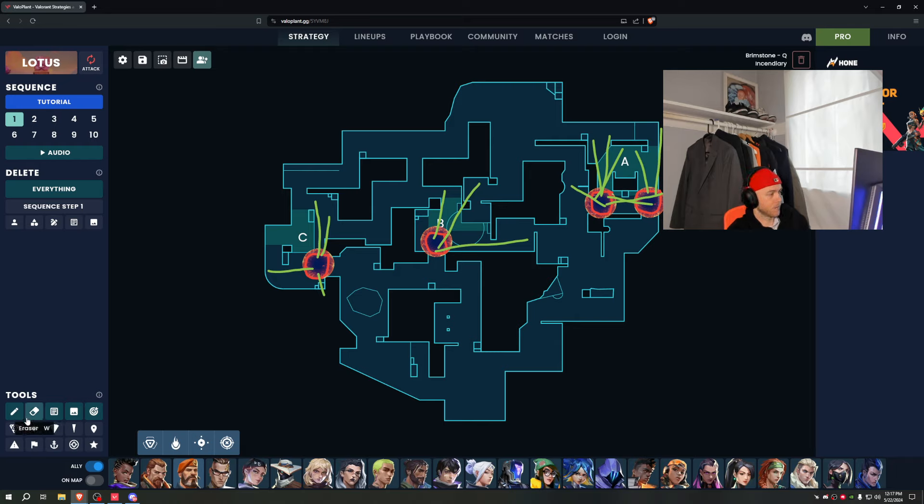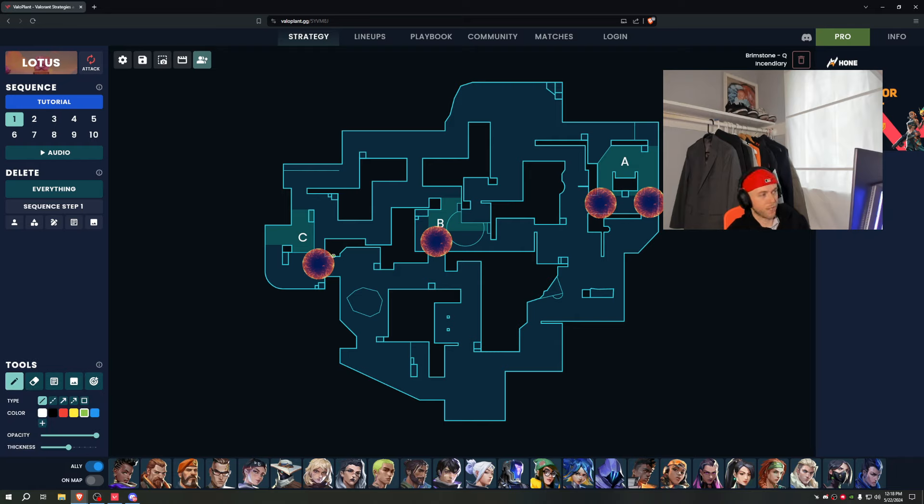Now that we have our kill zones marked, I want to talk about the no zone. No zones are areas where the enemy is exposed to no angles except for the one that they want to — so they can angle isolate all they want. And the defense has no advantage in these fights, which is the other reason why they're called no zones.